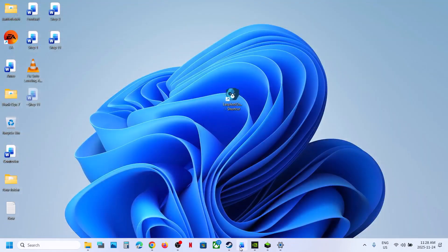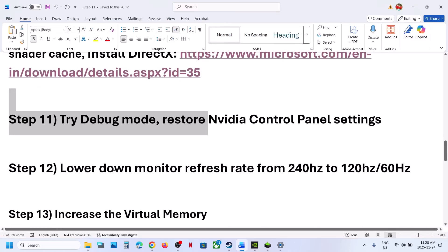Still not working. The next step is to lower your monitor refresh rate. For example, if your monitor refresh rate is 240 Hz, you can try 120 or 60 Hz and then check.